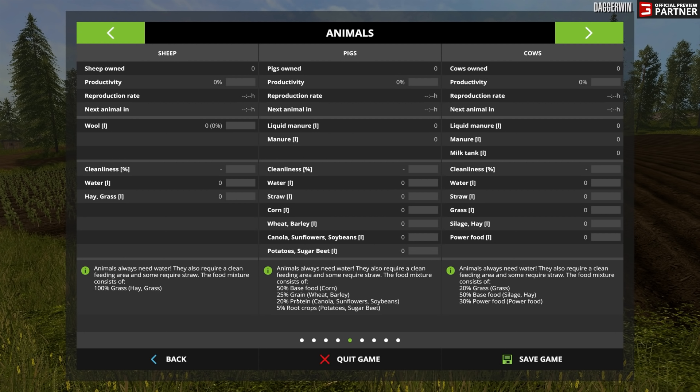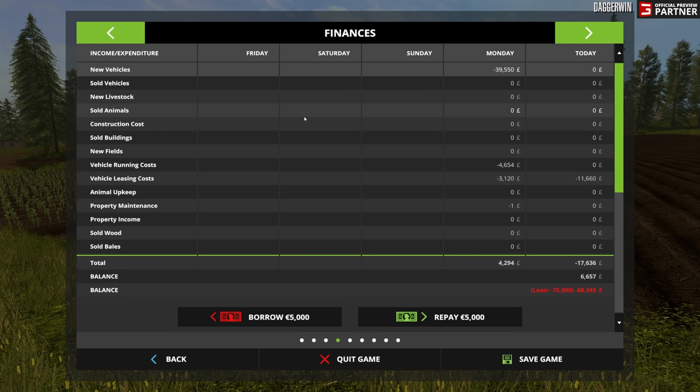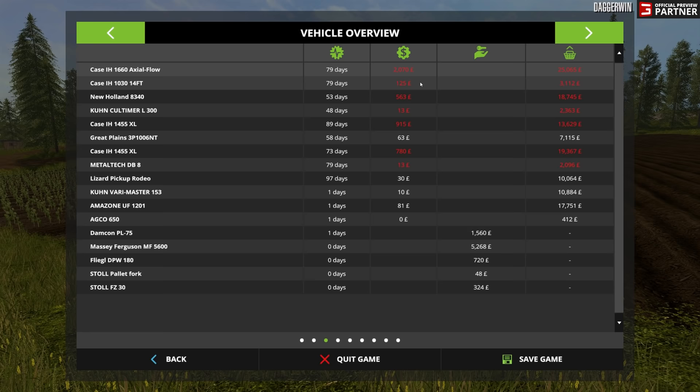The game is telling us what to do - animals always need water, they also require a clean feeding area with some required straw. The food mixture consists of 50% base food corn, 25% grain wheat or barley, 20% protein canola sunflowers or soybeans, and 5% root crops potatoes or sugar beet - and that does change depending on animal type. This should be very helpful for new players. Our vehicle maintenance costs are going to be quite a bit when they get older but we should be okay for now.